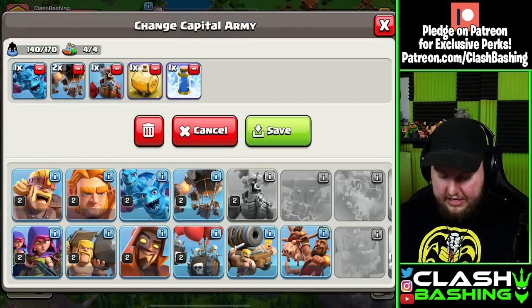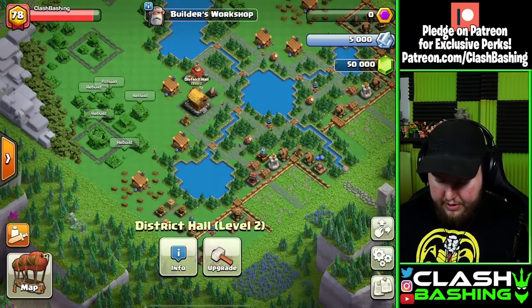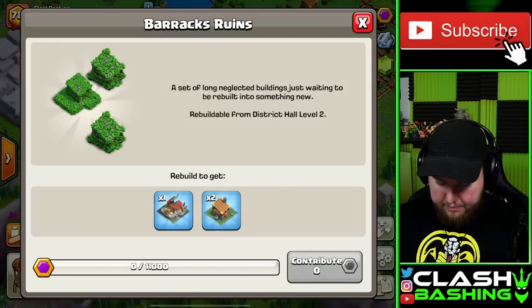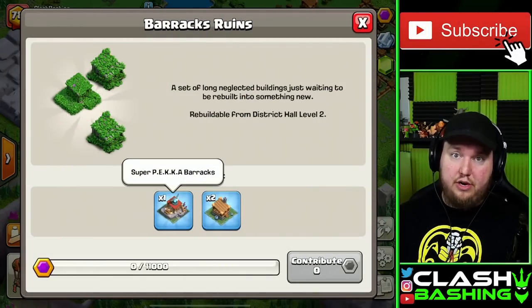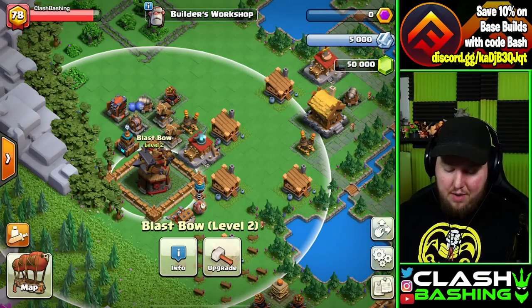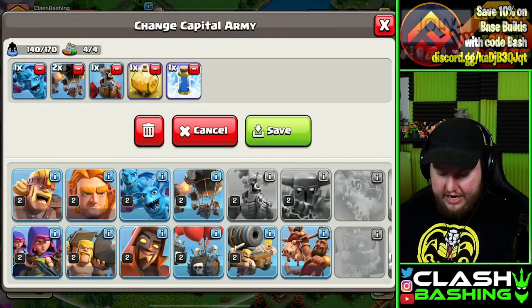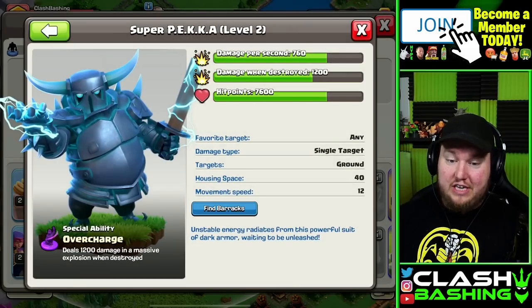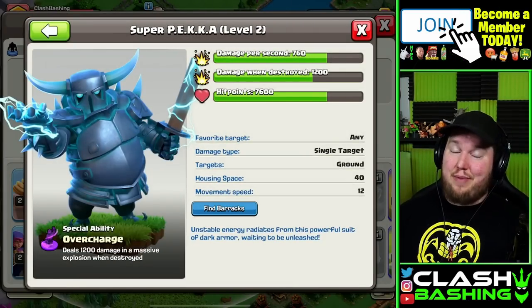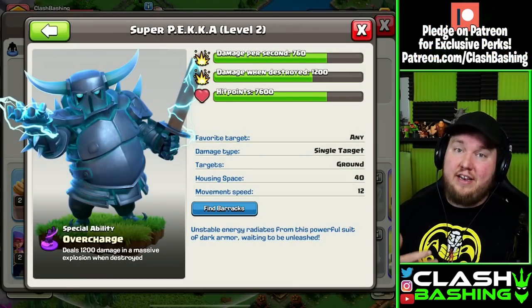So let's go ahead and do that, because now we can rebuild and get our Super P.E.K.K.A. So now we can get that Super P.E.K.K.A. rebuilt as well. Maxing everything out, we can actually get a Blast Bow up to Level 2 — a pretty huge move. We can take a look at the Super P.E.K.K.A. for the first time, and just like in Builder Base, it's going to explode and deal additional damage.